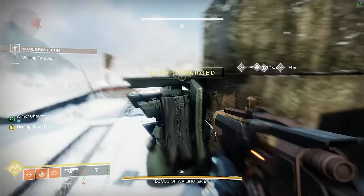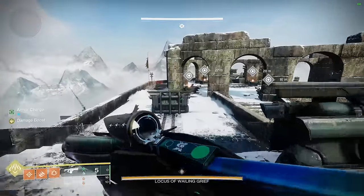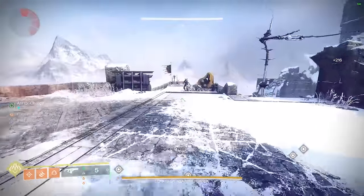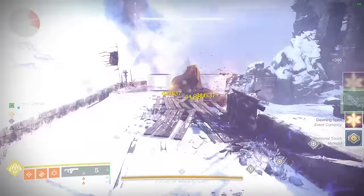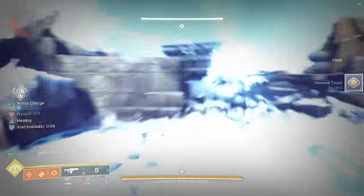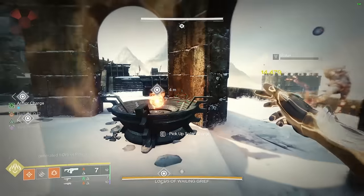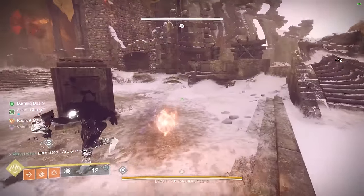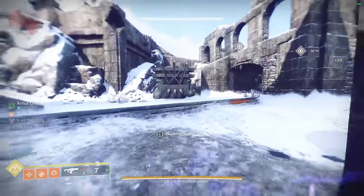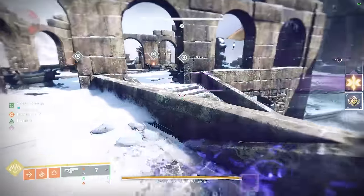Now get ready for the damage phase. Switch to your fusion rifle since you no longer need your sniper, and build up as much fusion rifle ammo as you can. Take out the two Scorn snipers plus any remaining adds on the left side, then make yourself invisible and grab one of the torches. If all enemies are cleared on one side, quickly look to the opposite side because there will usually be some Scorn to refresh your invisibility. Deposit the torches in the four spots around the map, continuously re-upping invisibility with knife kills and Assassin's Cowl.